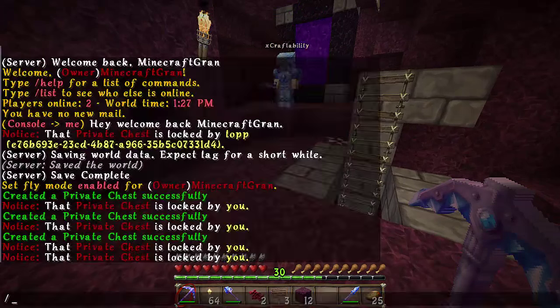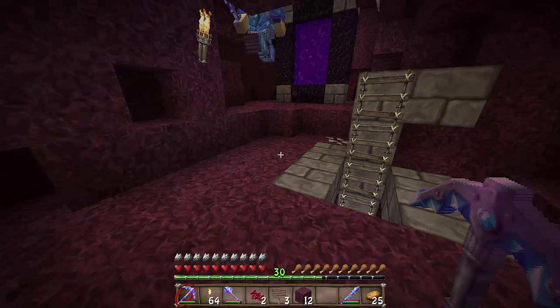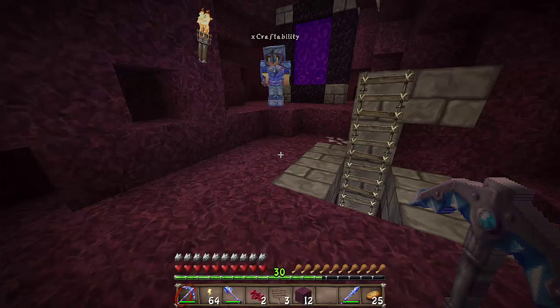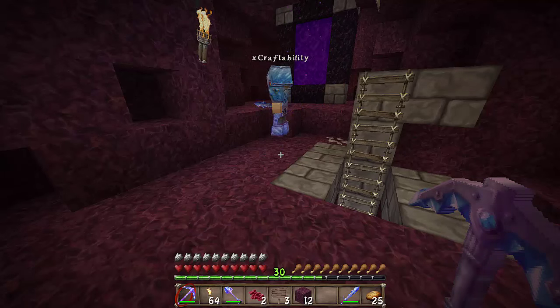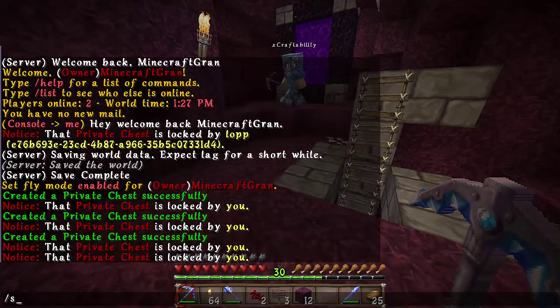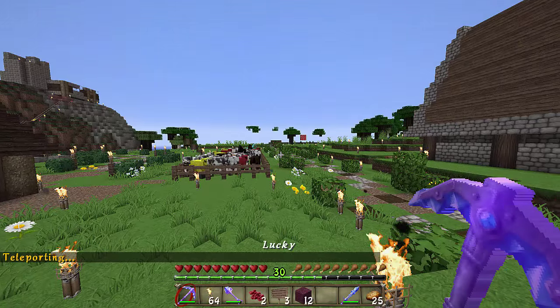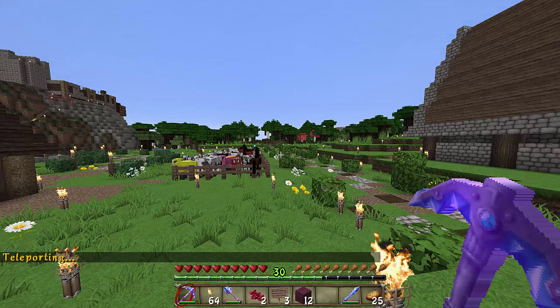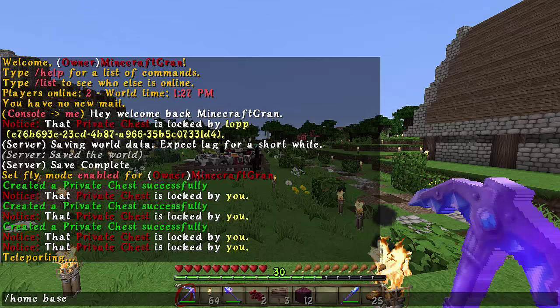This particular server has enabled a couple of features — we call it the homes feature. So slash home, space, and then a home you've named, and you can jump there right away. You can have up to six of those, and then seven if you count slash spawn. So if I do slash spawn, I'll jump right back down into spawn. After the cool down, you're right here in spawn, and I can jump from here to a home I've set up called 'base.'